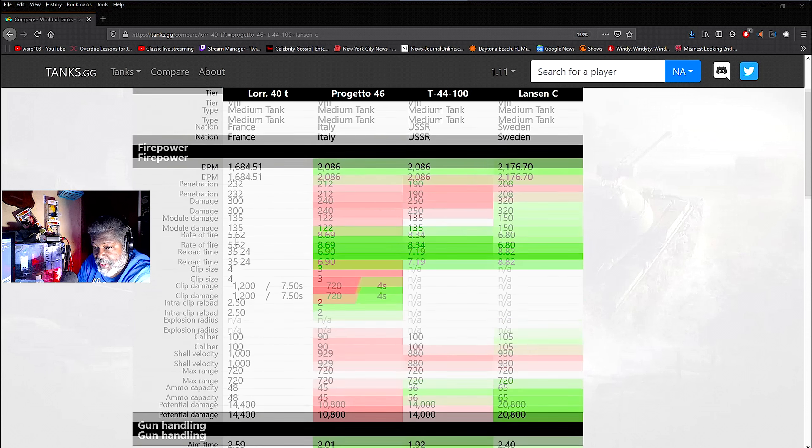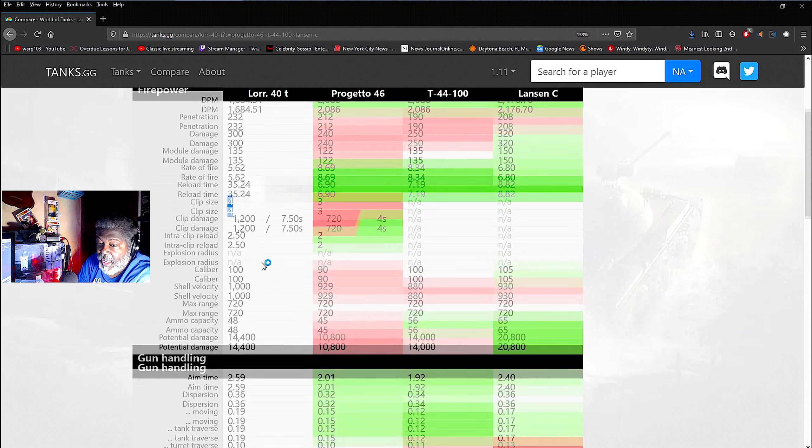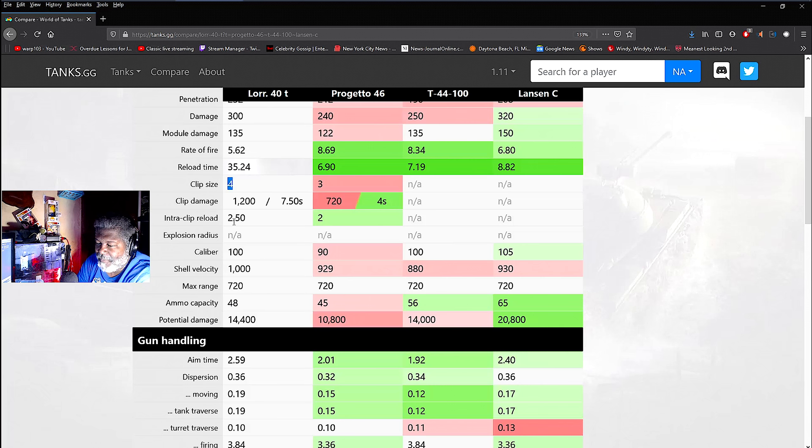It has 300 damage per shot, which is still one of the better ones with the exception of the Lansen. Rate of fire is a bit lower because it's really the clip reload that matters — 35 seconds. Clip size is four, for a total damage of 1200. The Progetto only has a clip size of three, so it's not going to put out the same percentage of damage. The Lorraine can basically outright kill a tank where the Progetto needs a bit more time.